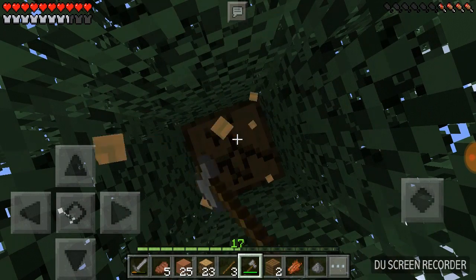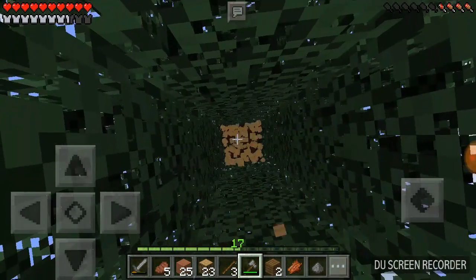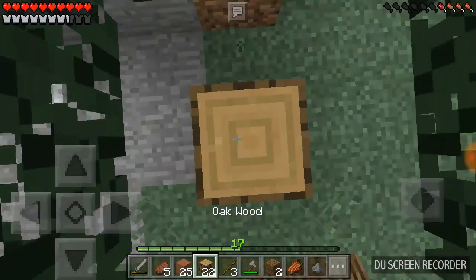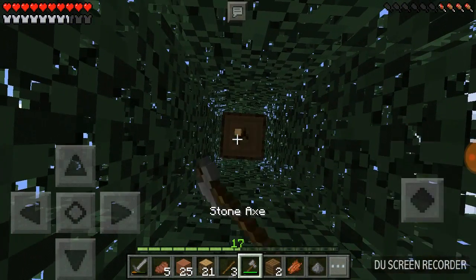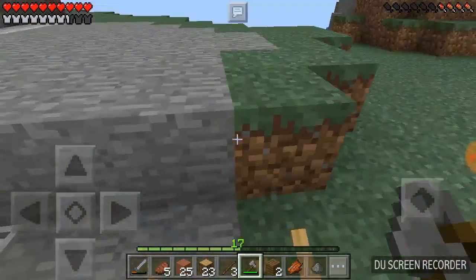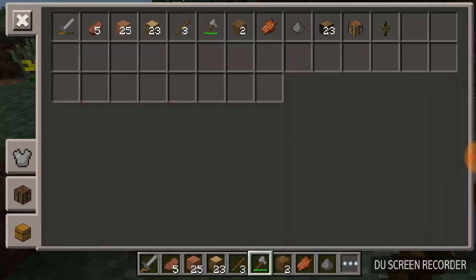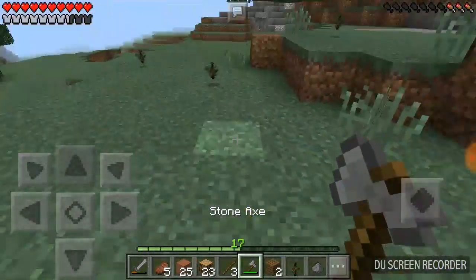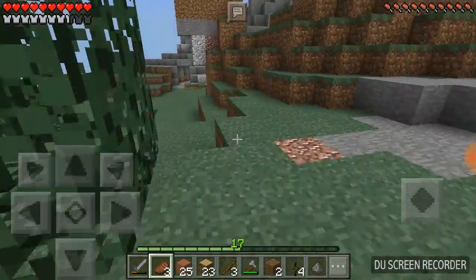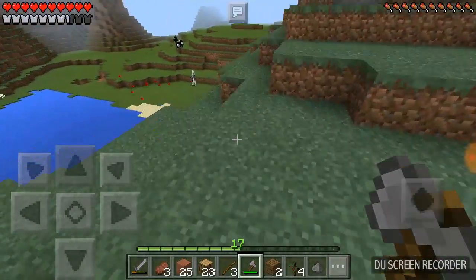We'll collect a few resources - oh wait, we're also gonna need more cobblestone. I think I have an abundance of it, actually. Let's build up and take a view. Did I grab any saplings? Yes, I have a spruce sapling that I can plant, and there's a few more over here. I keep trying to run when I'm starving - I hate that I do that.